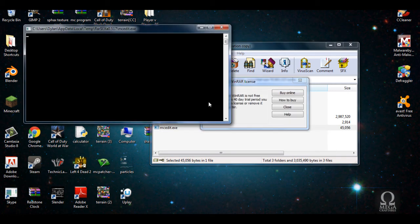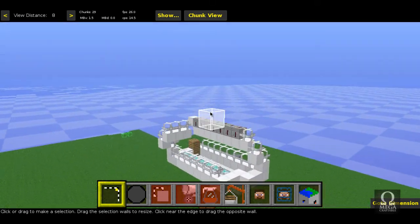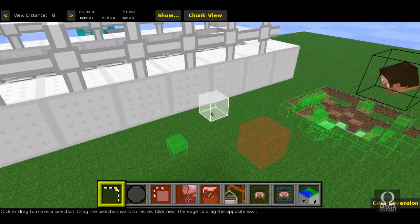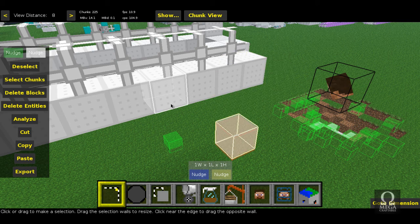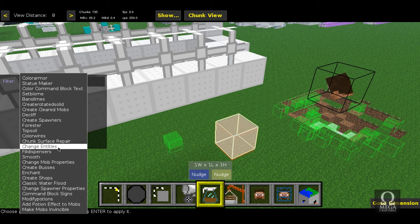MCEdit is launching. We're in MCEdit — just let it load up and we'll go into your world. As you can see we have the cannon in MCEdit and we also have the falling sand represented by a red square. You want to grab that square in your selection box and go to your filter. These filters I'm using will be in the description as well — this is Seth Brink's filter, so credit goes to him. We're going to go to 'Change Entities'.